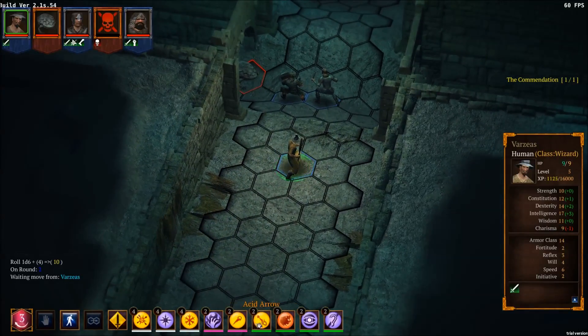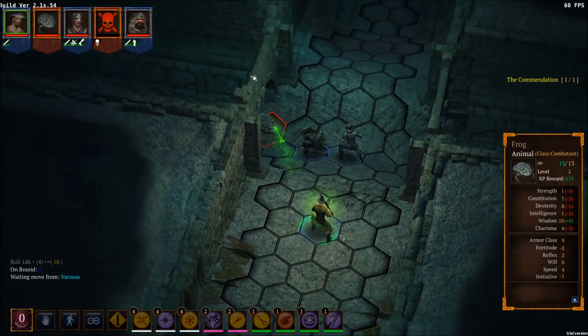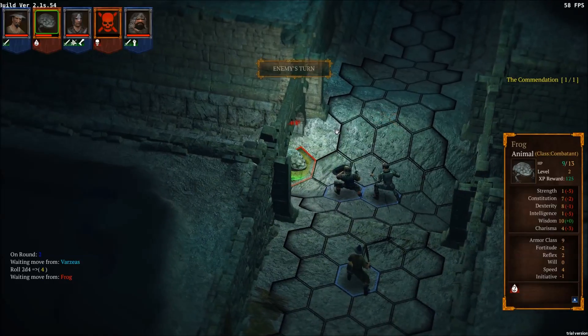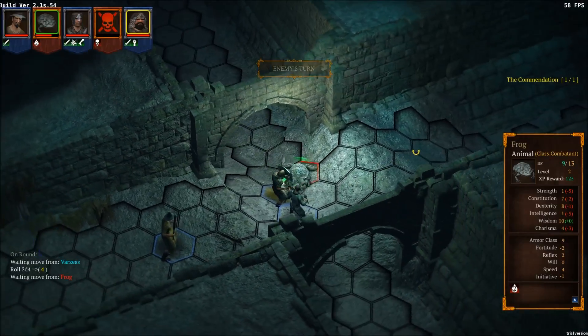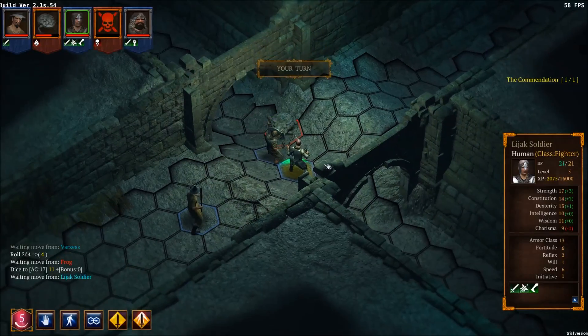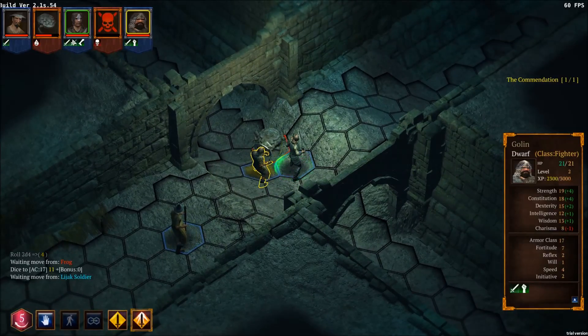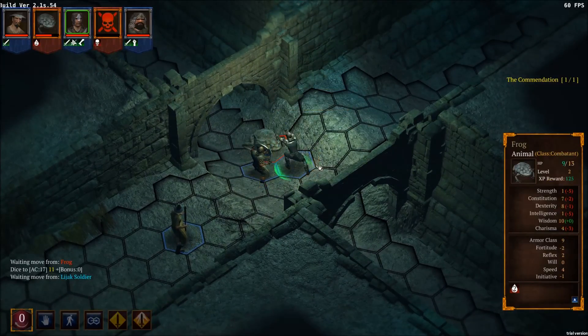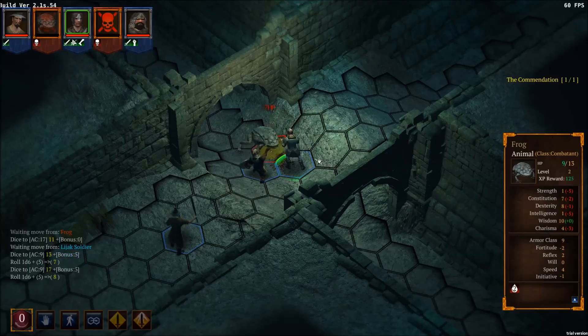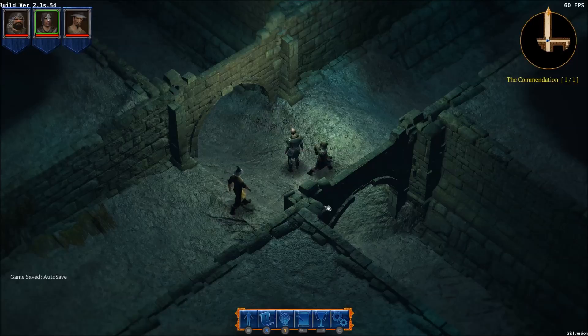I'm very confused by all this. We'll try an acid arrow here — we did four damage to him. He missed, so not a whole heck of a lot. We'll do the five-foot step and get ourselves a full melee attack onto him. Die! That was easy. I'm wondering if his spells stay or not — I guess we'll figure that out soon enough. 125 experience — seems to be the norm.